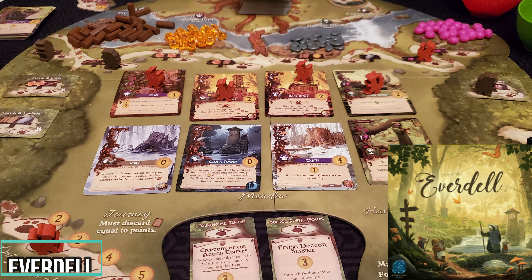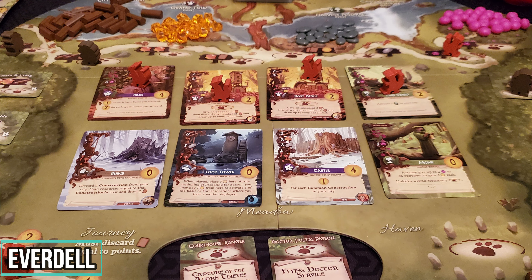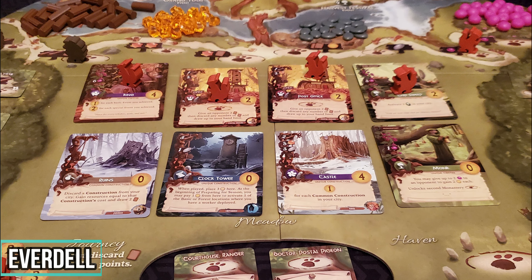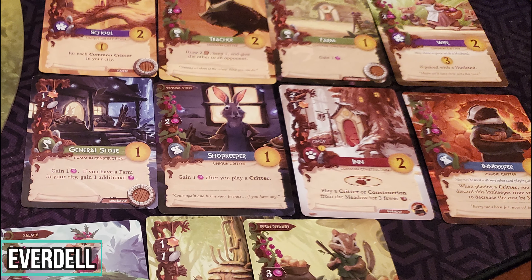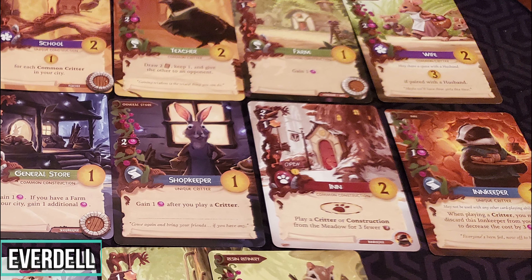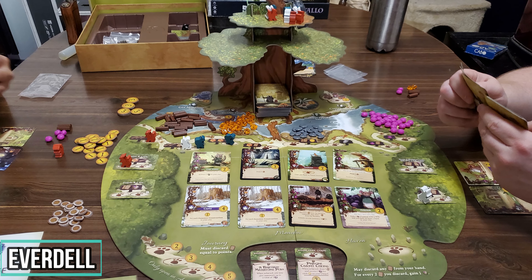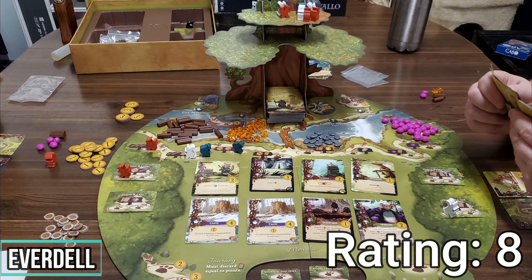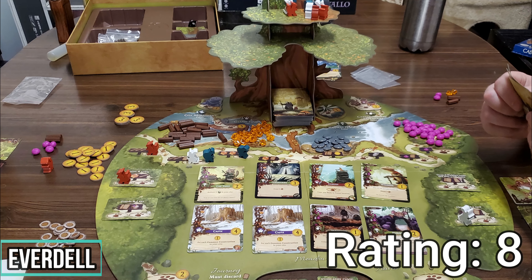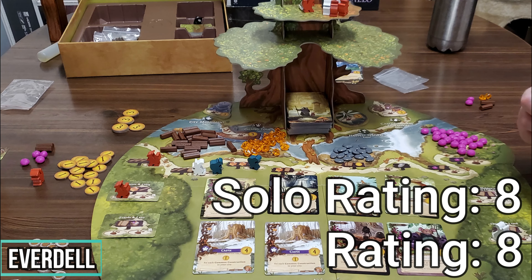Let's move on to the next game, Everdell. Everdell is a worker placement game with some of my favorite art in any game. You start out with only two workers, but then as the game goes on you get more workers each season. You are collecting all these resources to then build some cards. A lot of the cards sync with other cards that will allow you to build those cards for free. It's an interesting game where at the beginning it feels like you are barely doing anything for a season, and by the end you are making tons of moves. This game gets an 8 rating from me, and the solo AI is very easy — it just rotates around the board each season blocking certain spots and cards — so it also gets an 8 for its solo rating. This is a game that I keep liking more and more each play.